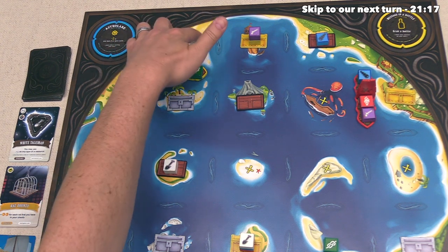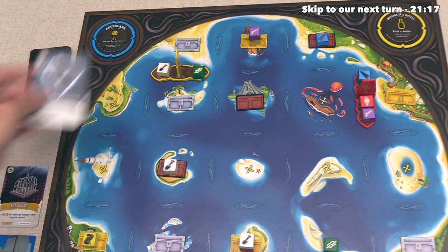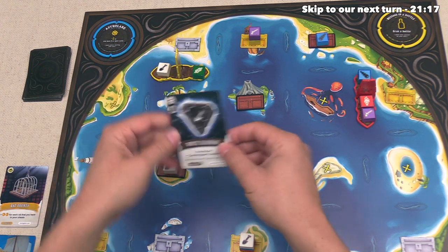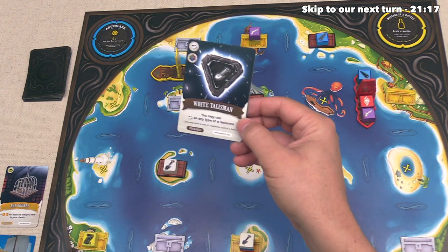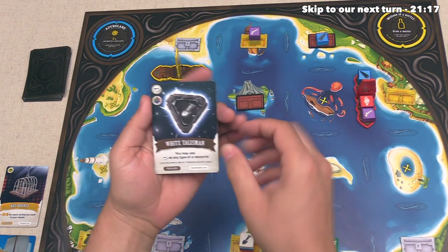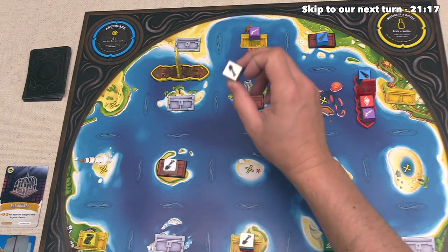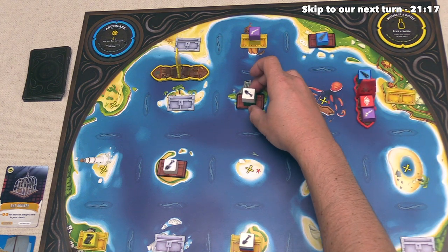What we should do is take this resource here, and then let's buy the white talisman card for our fourth and final action. That is going to cost one white resource and then one resource of any color, and now for the rest of the game, whenever we use the white resource, it can act as any type. After paying these resources, we do have to redistribute them, and I think let's put them both right down here.